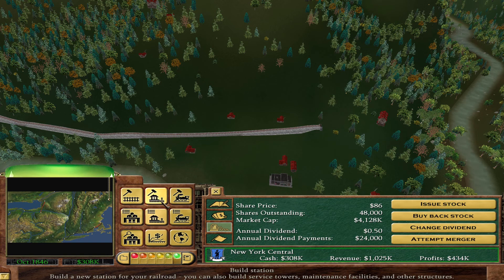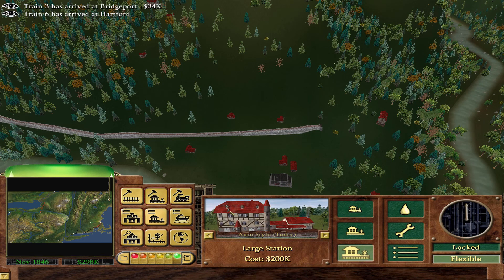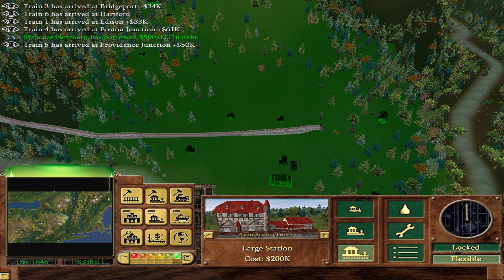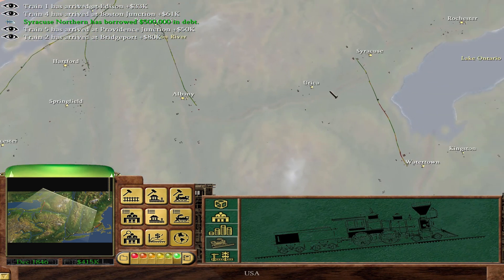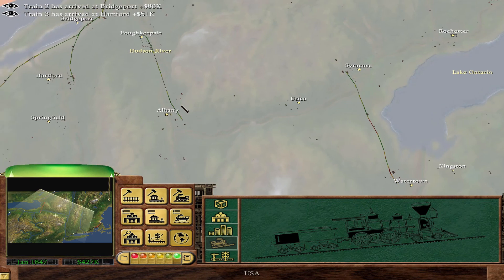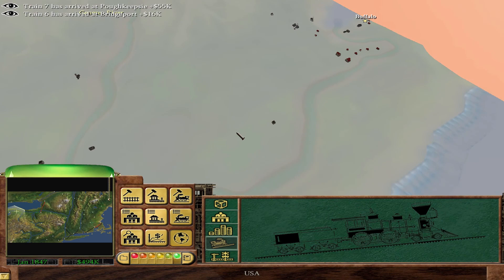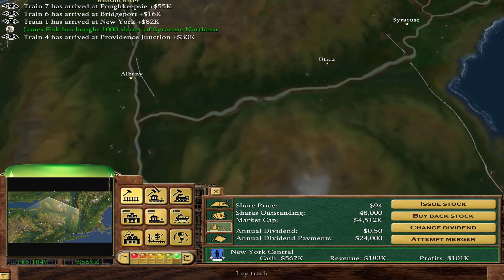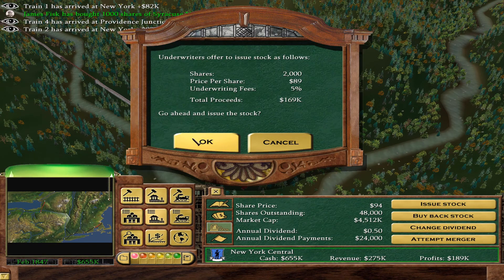I'm hoping to get this thing done before then. We might lose power. We can see the grade and the gray is not too steep. We're at the corner of Albany and we just gotta connect one more section. It's all relatively flat here. Here comes the money — and we can issue stock again! Issue all of it.